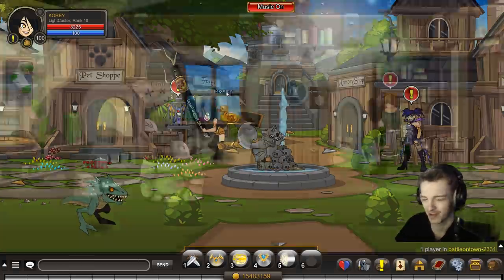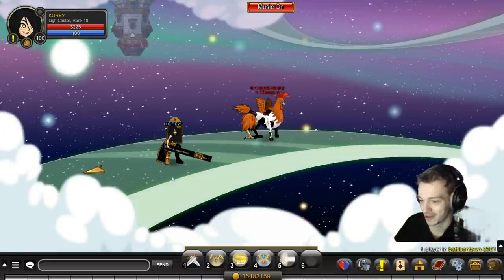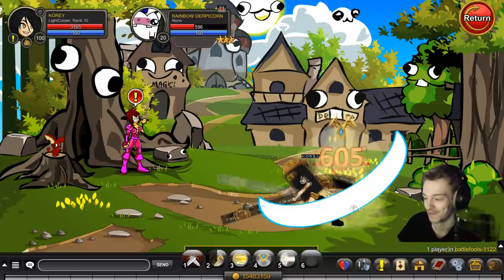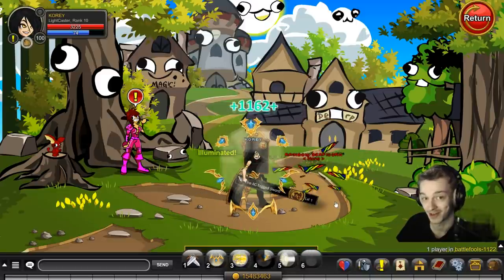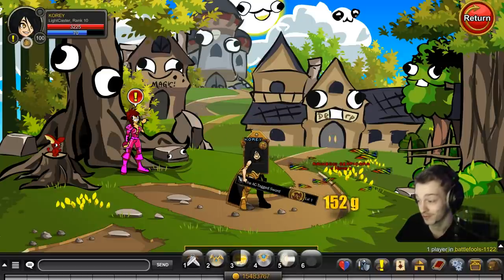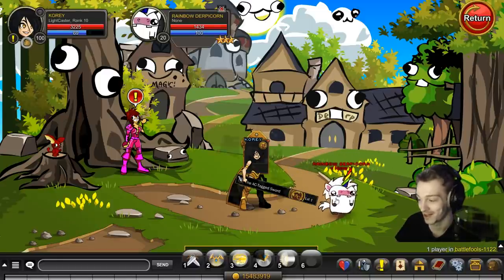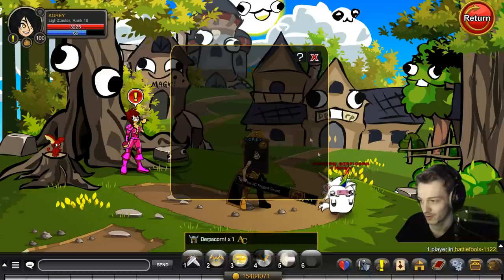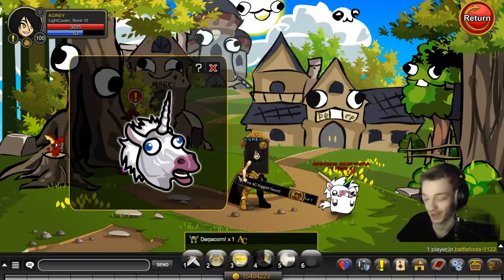I saw a post on Twitter about AQ Lite being bad — I've been using it for years. It's really easy to say something's bad and give no evidence other than thinking it's compromising, even though there's no evidence it is. Real boogeyman situation. Anyway, there were actually new drops added to the rainbow derpacorn today, which is pretty cool. I got a unicorn helmet — that's one of them — and a few others. Let's skip forward to when I actually get all the new drops.